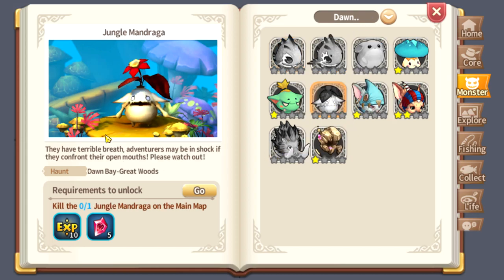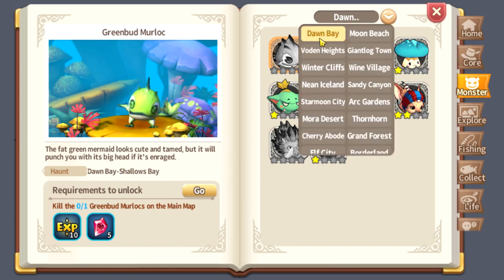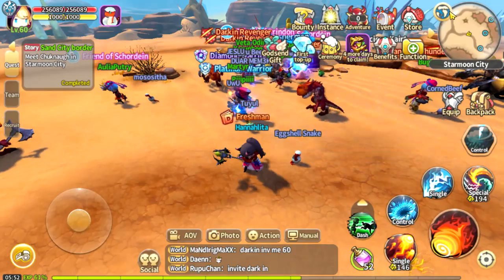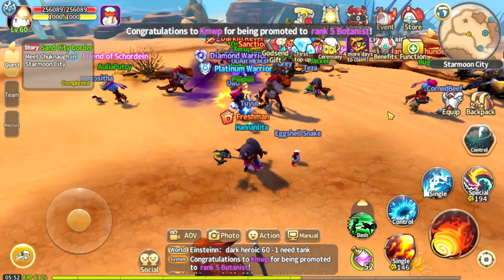First up, all you need to do is kill a specific monster. As you can see I did not kill this one yet, so I'll be going into the Dawn Bay. To get there, all you need to do is click this one and then select Dawn Bay.